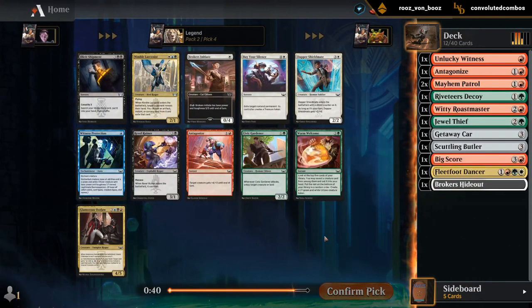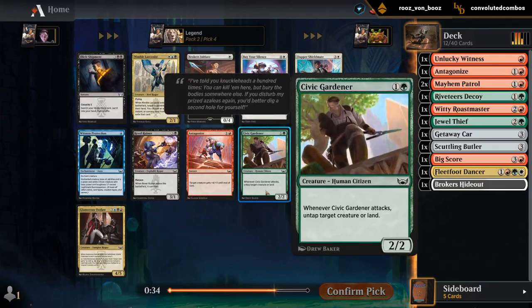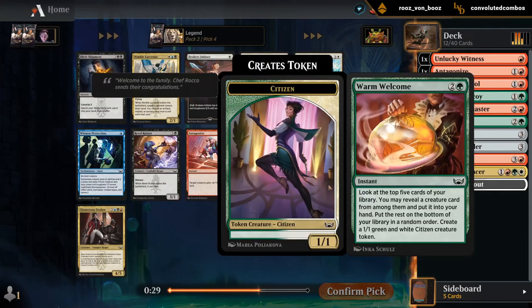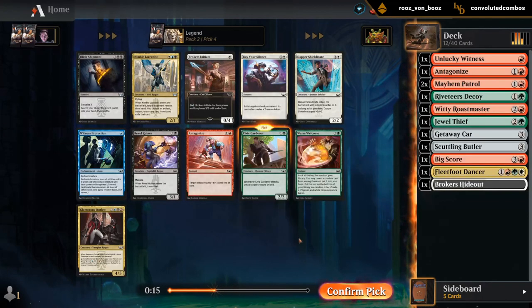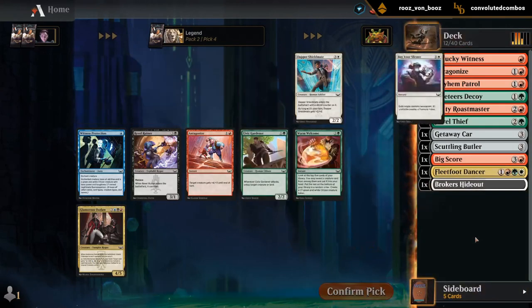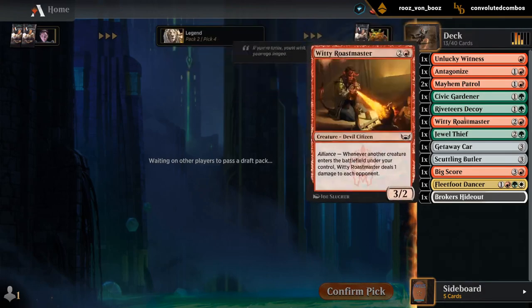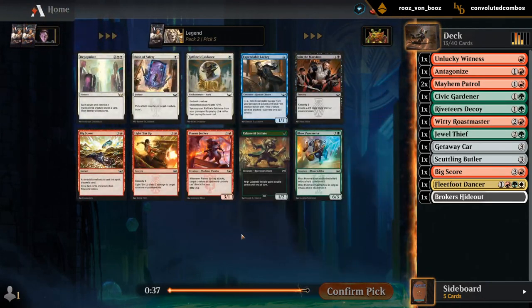Next up, got another pump spell if we want it. Gardener is kind of a medium 2-drop. Warm Welcome could be okay if we go heavy creatures — just as a value card, but it's kind of slow. Might just want a Gardener and then hope to wheel Antagonize. 2-drops and pump spells is going to be our deck. Right now the Butler is not looking great. Fleetfoot Dancer is still questionable.